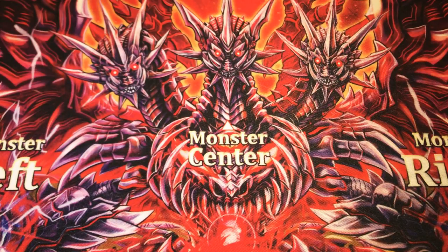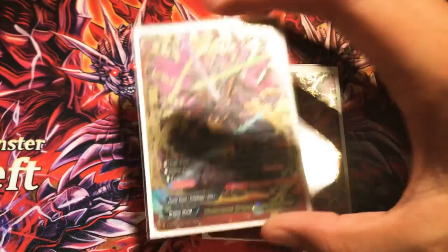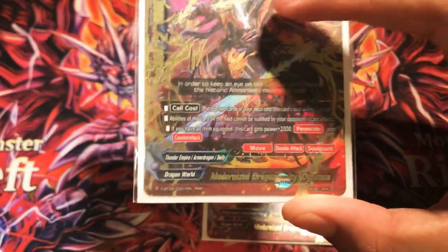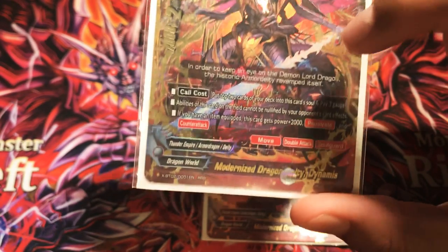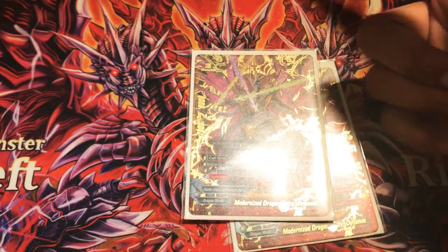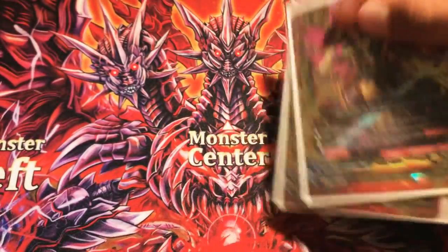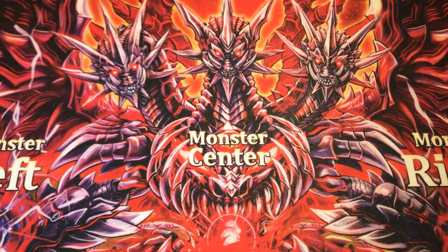Next up, both offense and defense — the upgraded version of the original Suzaku Kenran's best friend, basically: Modernized Dragon DD Dynamis. He gets Penetrate, Double Attack, and 2,000 power added onto him when you have an item equipped. And his abilities cannot be nullified. He also has Move, Double Attack, and Soul Guard. When he gets attacked, knock out your opponent's cards and you can attack twice with him as well. His Move ability allows you to attack with your item — the Thunder Drill item, which we'll come to soon.